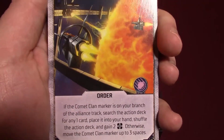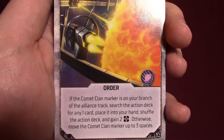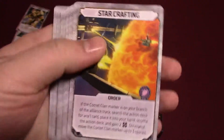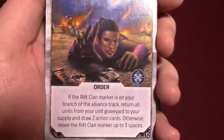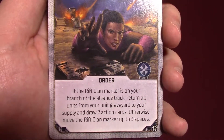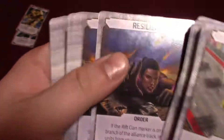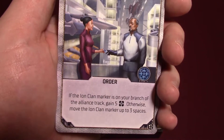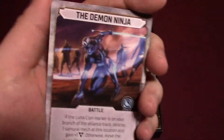Comet Clan: if the Comet Clan marker is on your branch of the Alliance track, search the action deck for any one card, place it in your hand, shuffle the action deck and gain two wealth; otherwise, move the Comet Clan marker up to three spaces. That's huge — I like the Comet people. Resilient — Rift Clan: if the Rift Clan marker is on your branch, return all units from your unit graveyard to your supply and draw two action cards. Awesome. Ion Clan: if the Ion Clan marker is on your branch, gain five wealth. That's a great way to get rich quick.